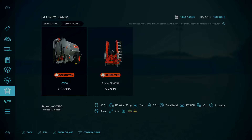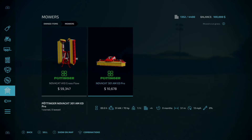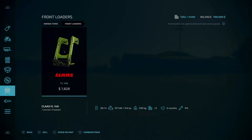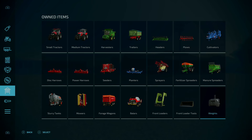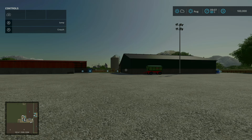Slurry tanks include the Slurry VT130 and Spider SP6834. Mowers — the Pottinger NovaCat A10 Crossflow and NovaCat 301 Amed Pro. Forage wagons — the Schuhmacher Rapid 580V. Balers — the Pottinger Impress 8185 VC Pro. Also a Claas FL140 front loader and front loader tools with the Alba universal bucket. Weights — the AGCO 2300, four of those. That's a lot of starting equipment, heavy on the slot count too: 1352 out of 4400 for new gen consoles, which is quite a bit of room taken up.